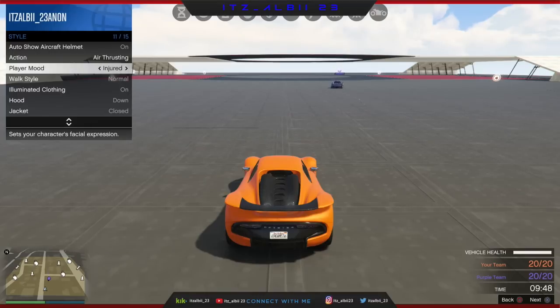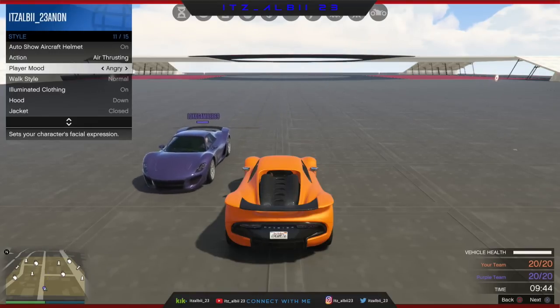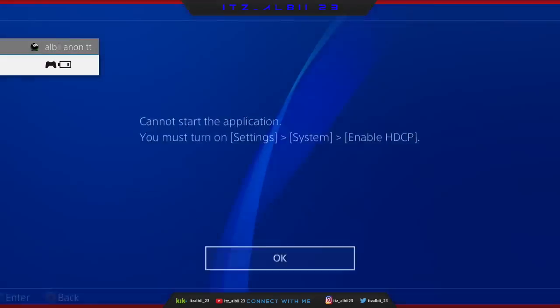Once the 15 seconds have passed, go ahead and suspend the application by opening Spotify or any application you have, then just go back to GTA and click X.